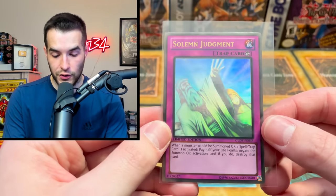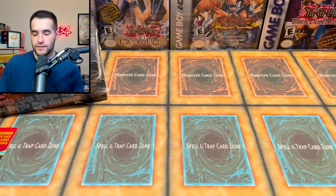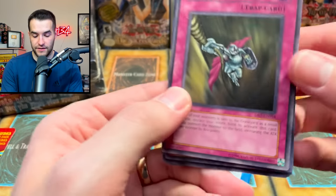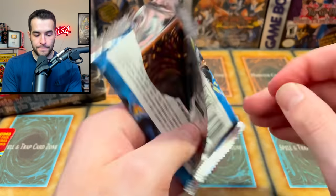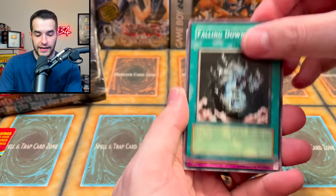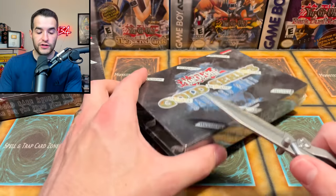Solemn Judgment — that looks incredible. Awesome pull — that's one of the ones you want to pull. Brienac and Fabled — very good. Then we got some more commons. Next one is Dark Crisis — can we pull a cool ghost rare? Rope of Life — throwback card. A common DR1, nice. Evo, Dark Deal, and Rabbit Dragon. Arsenal Robber, Blinded Loyal Goblin, Sasuke Samurai, Falling Down, Dark Scorpion Combination, and the Gakki Gaiu Panda — I don't think that's how you say that, but that's how I said it.